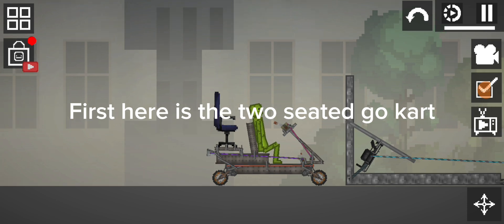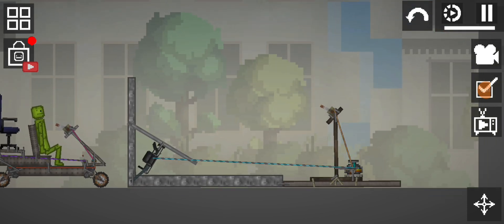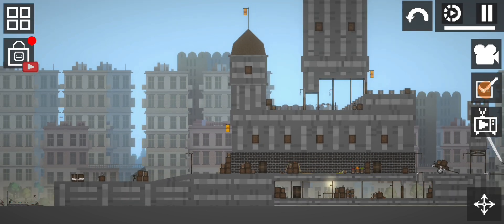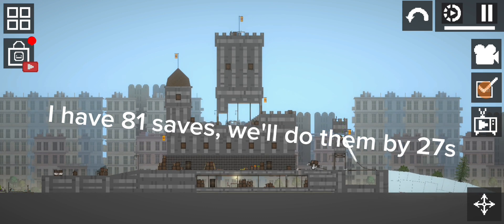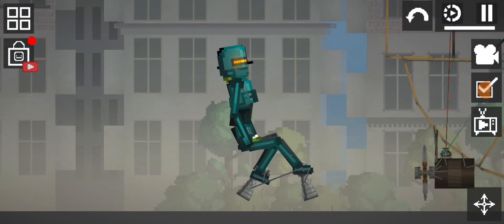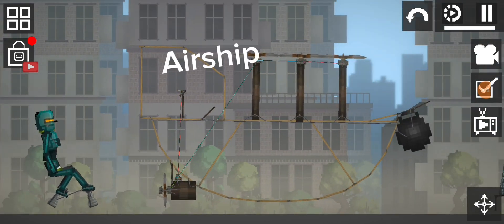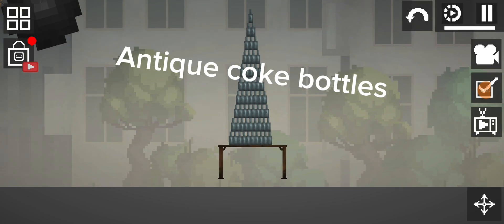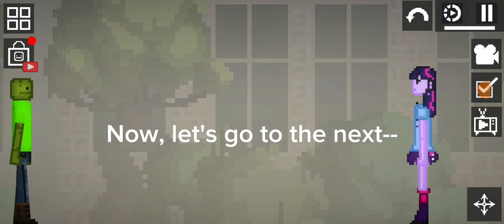First, here is the two-seated go-kart. Cannon launcher. Pumpkin fortress. I have 81 saves and will do them by 27s. Robo melon. Airship. Antique Coke bottles. Now, let's go to the next.